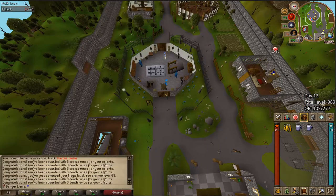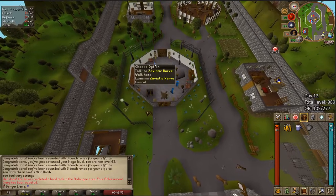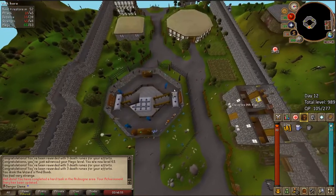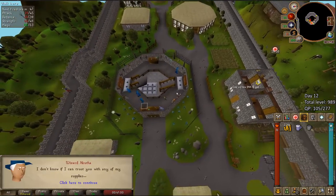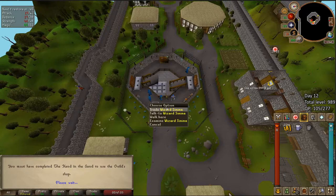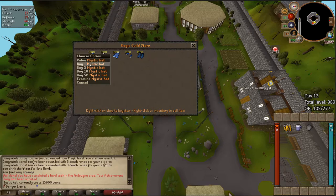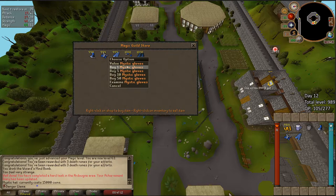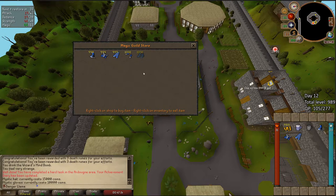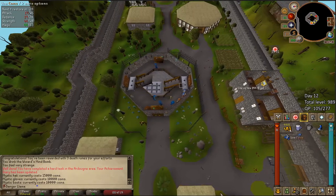Now on to day 12 and we're going to boost into the Mages' Guild. This is something I didn't necessarily have to do but I'm going to anyway — I'm going to buy full Mystic: hat, top, bottom. I don't need the gloves because Barrows gloves will replace those, and I have a plan for the boots. Yeah, that was a lot of money.